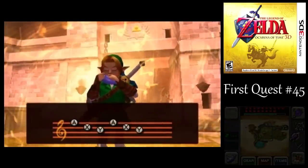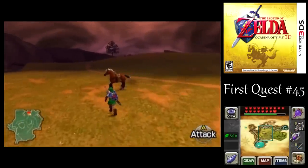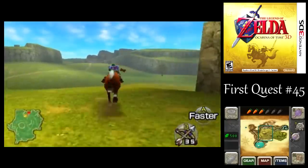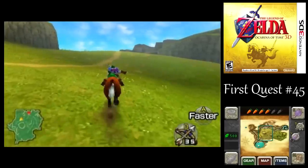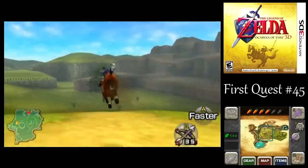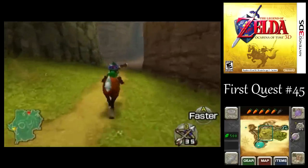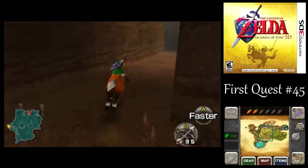Another way you could get there is you could warp to Lake Hylia and then summon Epona to take you to Gerudo Valley, but it's actually not that much closer than you might think. If you were already at Lake Hylia doing other things, that would be great, but I wasn't. It's just about the same amount of time to get there from Hyrule Castle as from Lake Hylia, because of the warp song you have to use. Also, you can't summon Epona by the Water Temple — you have to cross a couple bridges or swim ashore first.